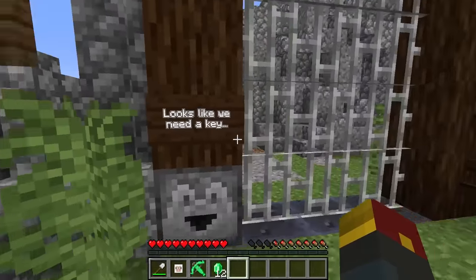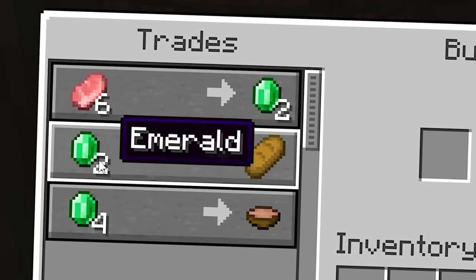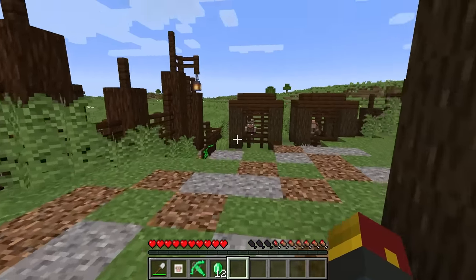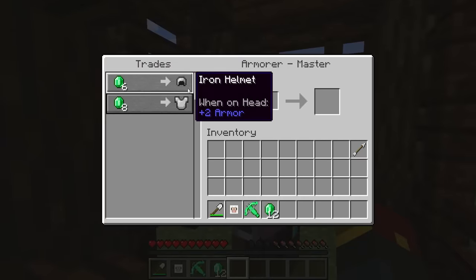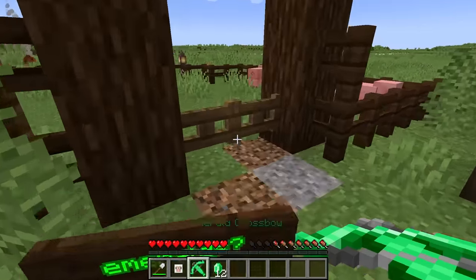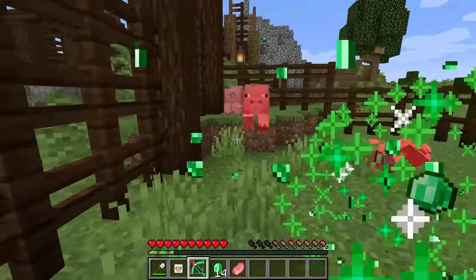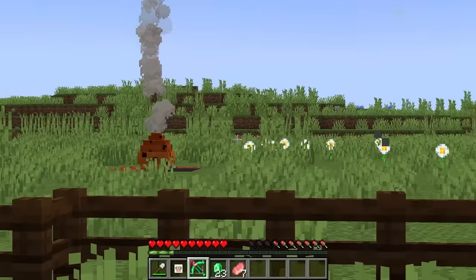It looks like we're going to need a key to move on — a gate keystone. You sell food and you sell it for emeralds. It looks like we might have some potential traders over here — armor, and yes, the key! Let's use this emerald crossbow on these poor little piggies to get ourselves some ammo.